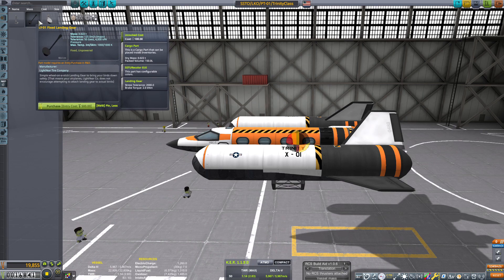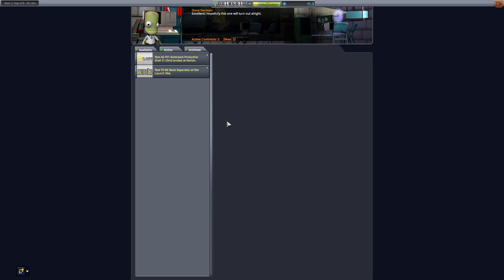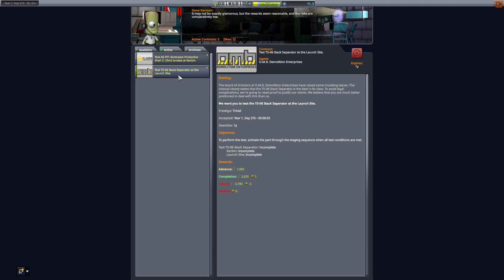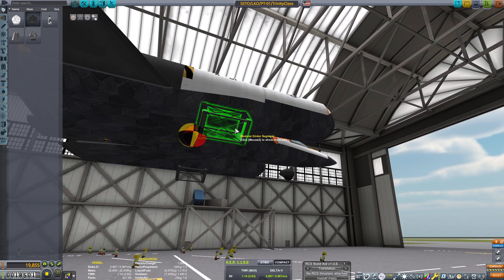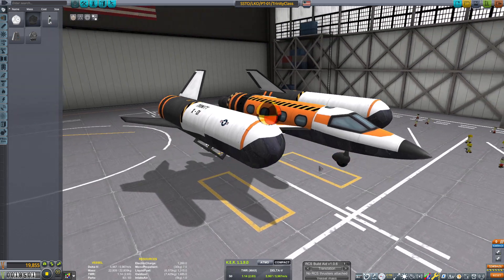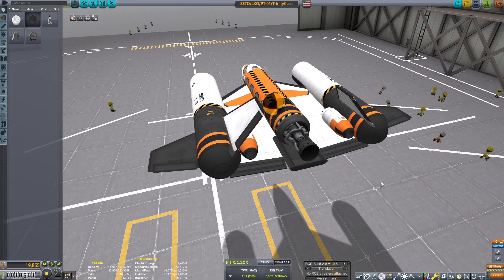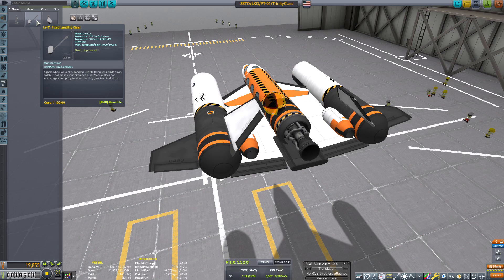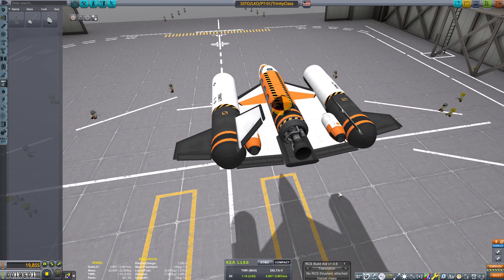We're going to have to take off from the runway but land in the water. Right now we are actually out of funds, so we're going to have to grind a little bit. Let me know in the comments below — should I try to make this work with some sort of skid technology using modular girder segments, or should I design it with throw-away-able landing gears until we unlock actual foldable gears? It's not going to be too bad — these landing gears are like $100 a piece. We'll just have to land in the water near Kerbin to recover 80 to 95% of the money back from the spacecraft.